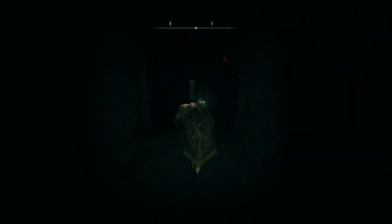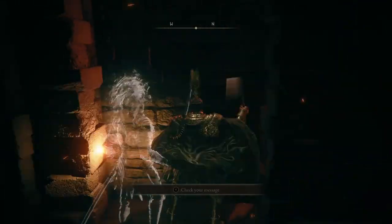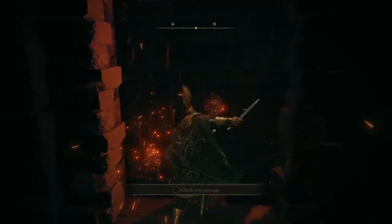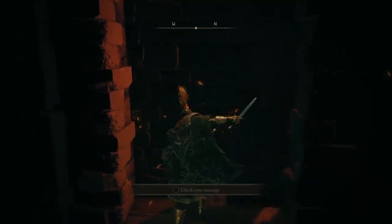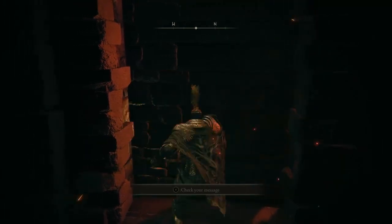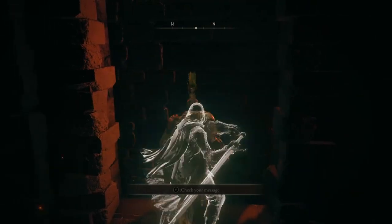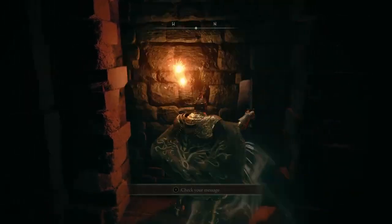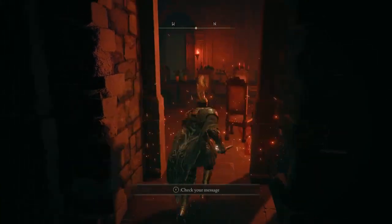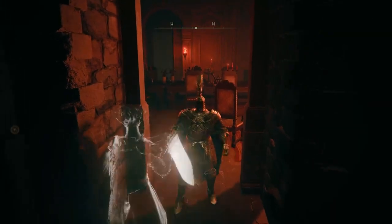Inside of Volcano Manor specifically, there's actually a secret wall. If you bash it enough times it will actually break and let you walk through into another location. Obviously you can get to this location by doing the further questline, but if you want to do it right now, simply walk up to the wall and smack it a bunch of times — not 10 times, not 20 times, I'm talking 50 to 100 times — and the wall will break and let you go through.